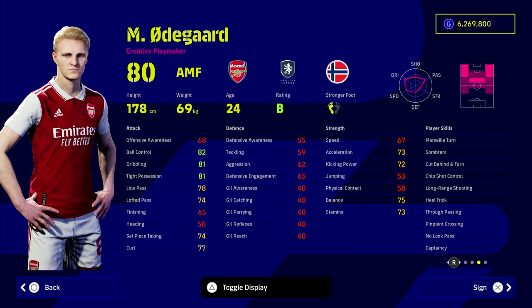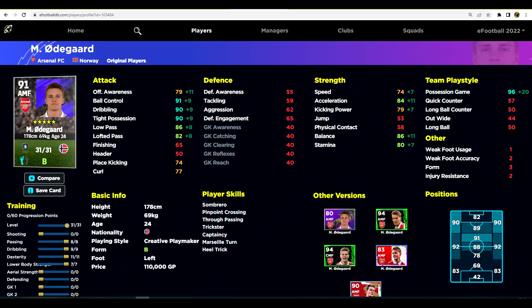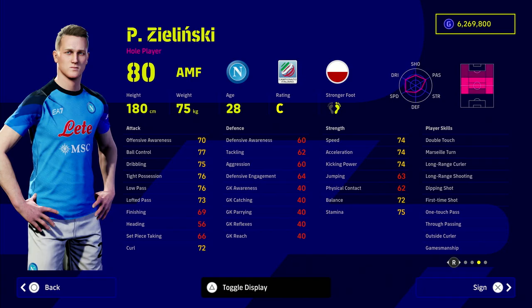We've also got Ødegaard, who is flying it in the Premier League with Arsenal. There have been loads of player of the week versions of him. He has true pass and no look pass but does not have one touch pass, which is why he's a little lower on my recommendations. His stats are really nice, but because he doesn't have one touch pass you'll need to boost his low pass higher than you would with a player that does have first touch pass, to overcompensate.